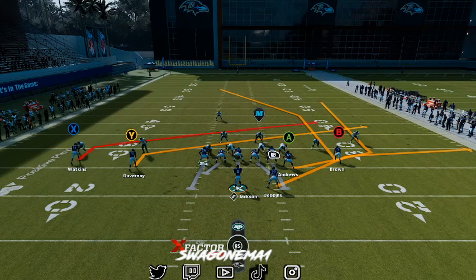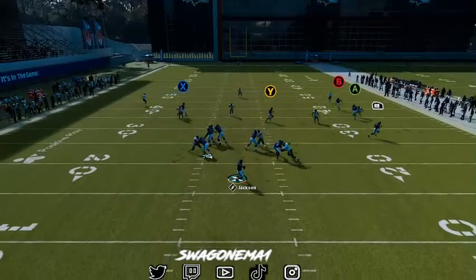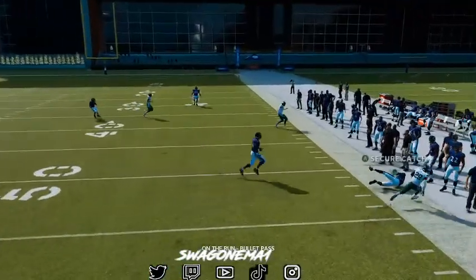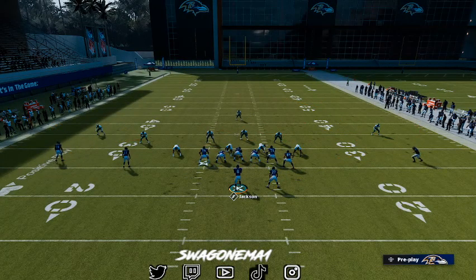When you force Cover 3, you can go low with slants and the flat route. You have RB, Y, and X going down low, and then a Will and a deep post coming over the top. This is a force — you're going to force Cover 3 on this route concept, and you'll be able to get those deep corner routes. Forcing Cover 3 is super important, especially when you're going Double Slant like this.